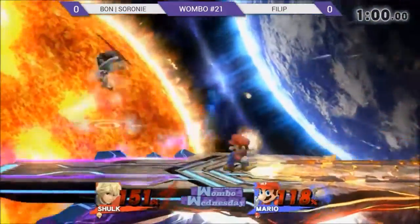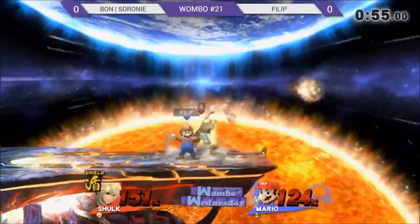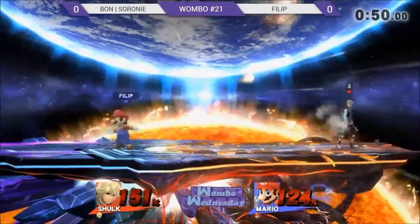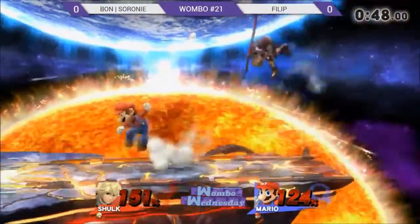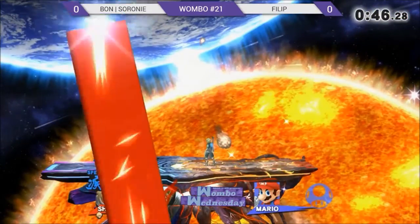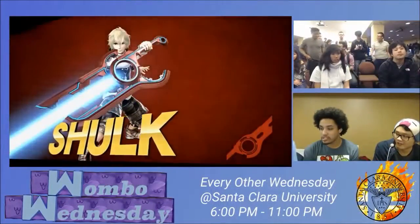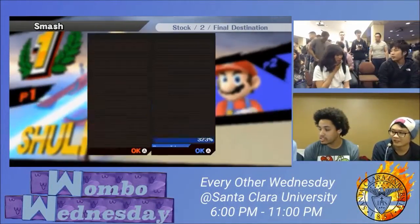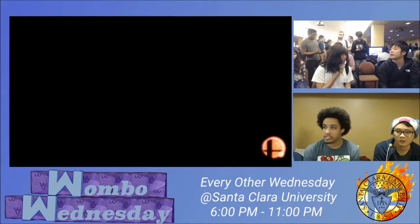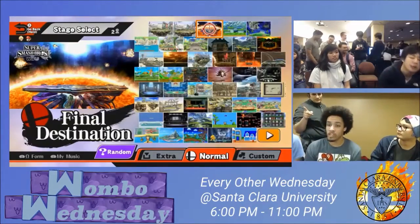Phillip didn't get the punish after the trump — he could have just done a down smash but went for a hard read instead. Cerrone going into Shield Monado. She is really good at managing her arts. She switched straight out and got the back air — amazing! That is some great Shulk play. One of our hidden bosses up here in NorCal — she doesn't come out to enough tournaments to be power ranked but when she does, she places so well.